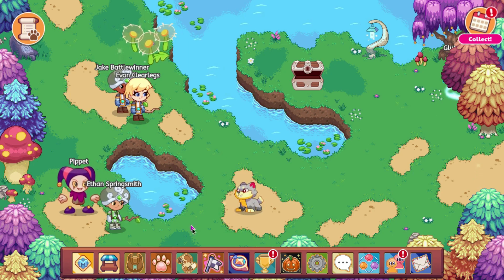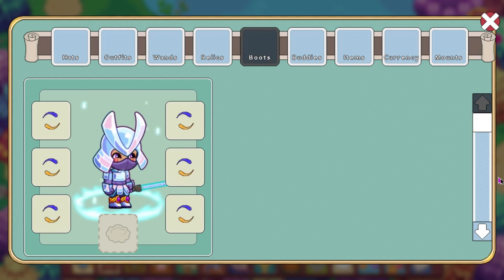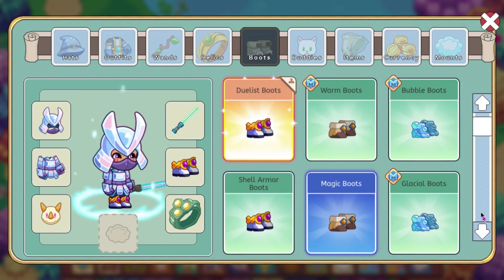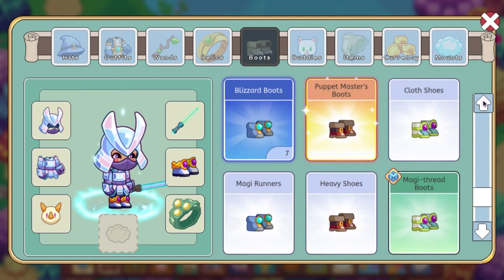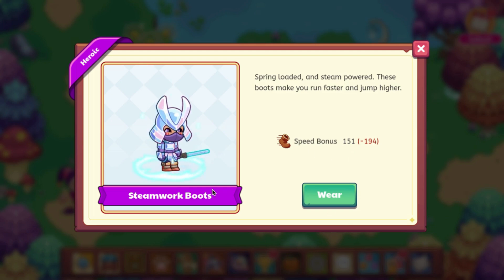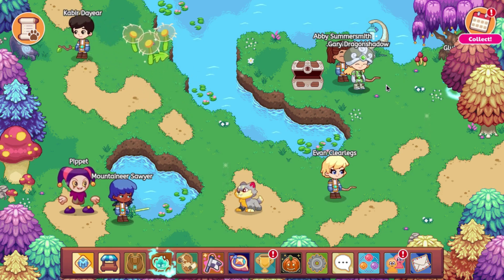Before we get into the leaked pets, I am going to show a boot that was also updated. I don't believe this one is actually obtainable in the game, so hopefully we'll be able to get this boot in the future, because it's now been updated. Teamwork Boots — these were updated to HD. You would probably be able to get these in the Skywalk store, and actually yes, you can get boots there. So yeah, that is actually in the game.